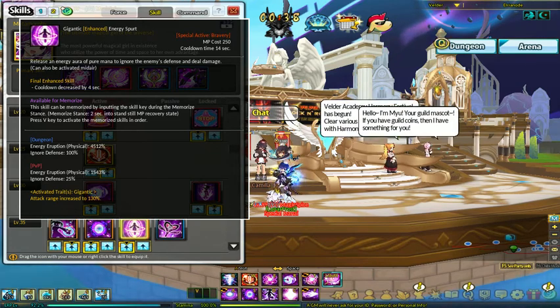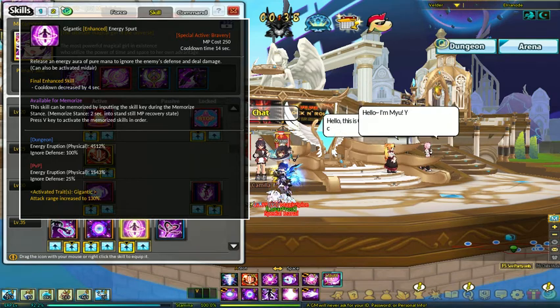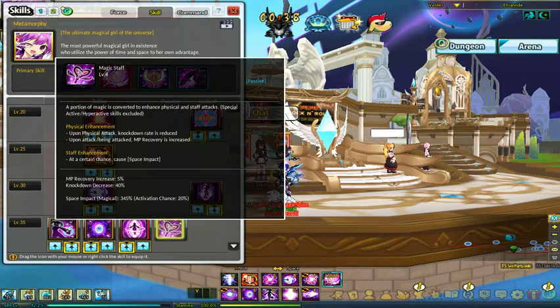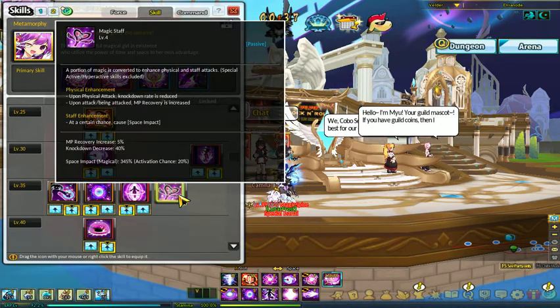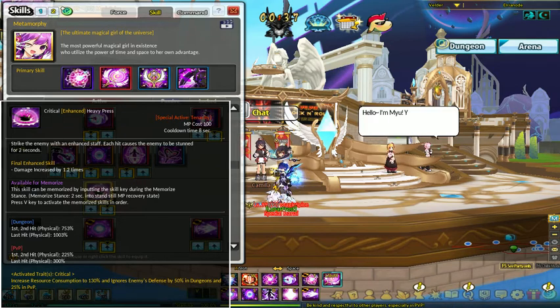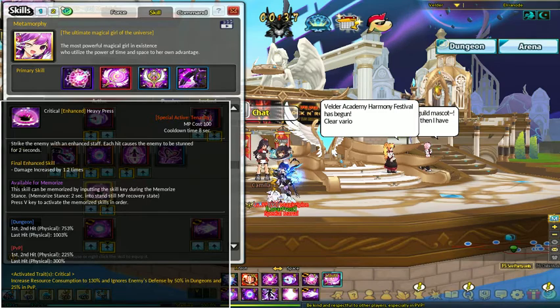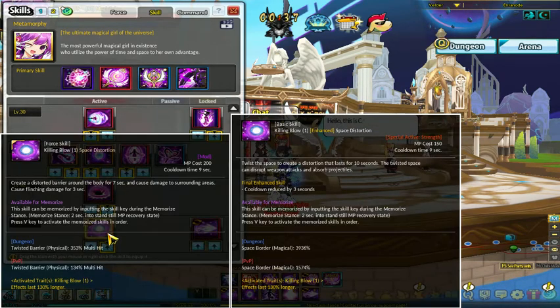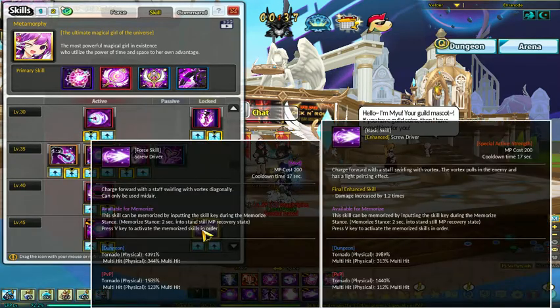This does a lot of damage, can ignore some defense, and you can get some very good range with it — especially useful mid-air against flying mobs. Magic staff has a little vibration hit chance, very good to have — lowers your knockdown and increases your MP recovery. This is good for PvP whether you get mod or not, but when you get the mod version it can be used in dungeons as well. Just make sure something can't move — if it can't move, it's gonna do a lot of damage. That's why I got the Petrify. Normal version is good for PvP, mod version is good for dungeons.